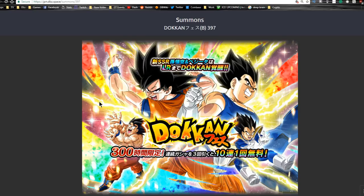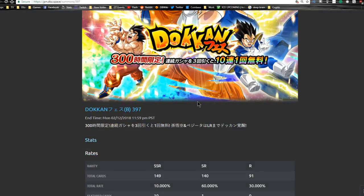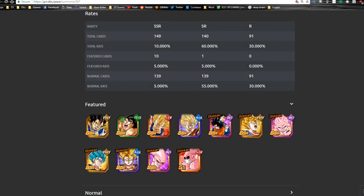There are two separate banners and these units are available on both of them. In this video we're going to be going over all four of them. The four units we're talking about are base form Goku and Vegeta — this looks like their first epic fight during the Saiyan Saga, Goku using his Kaioken Kamehameha and Vegeta using his Galick Gun. Then the next one is Majin Vegeta and Super Saiyan Angel Goku, their next epic fight.